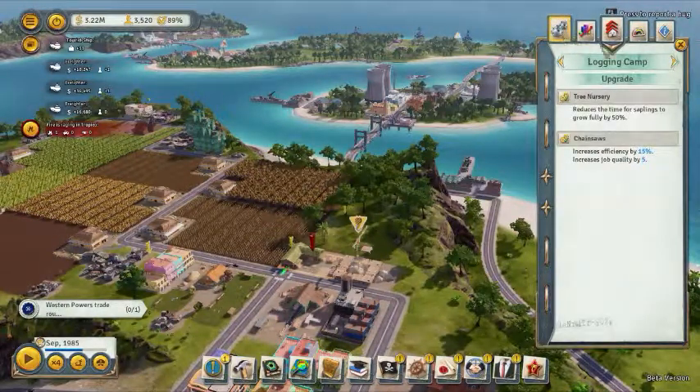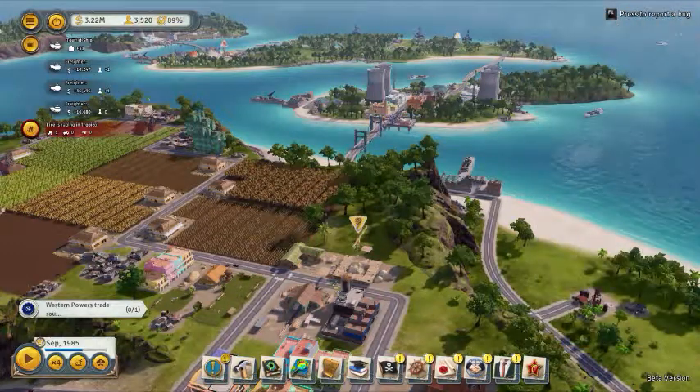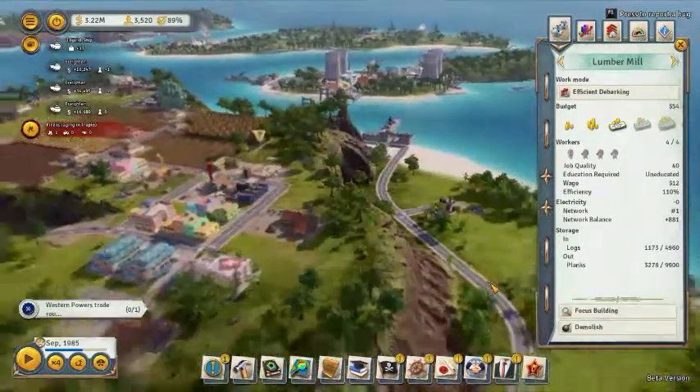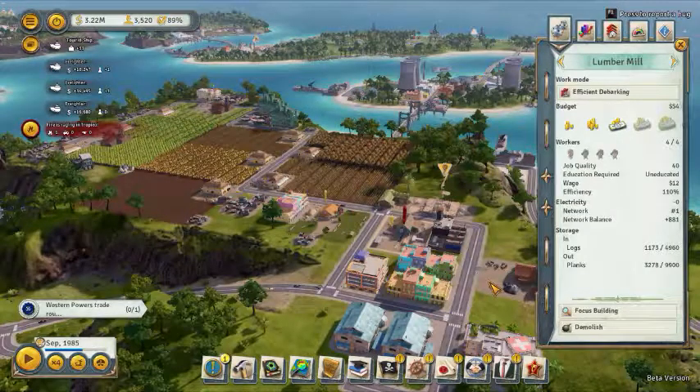So yeah, logging — that's what you do. You just put a logging camp down, put two down, make a lumber mill, boom, you're done. You're getting planks all day and you can trade these planks pretty early on to make a lot of money. This is an easy way to make a lot of money quickly.